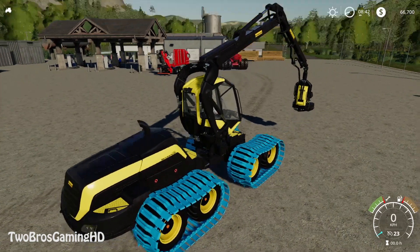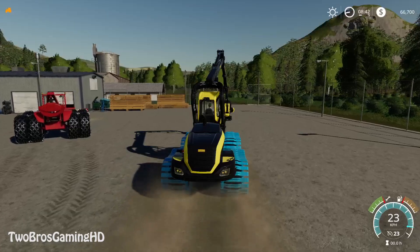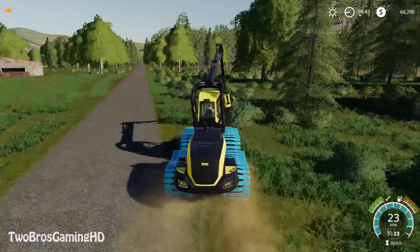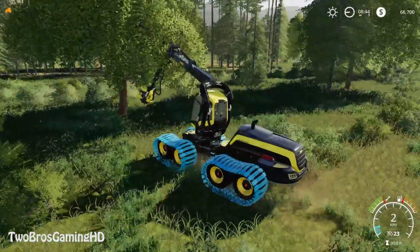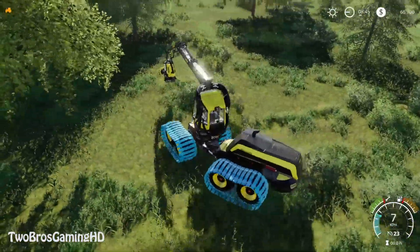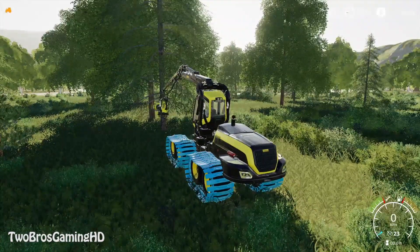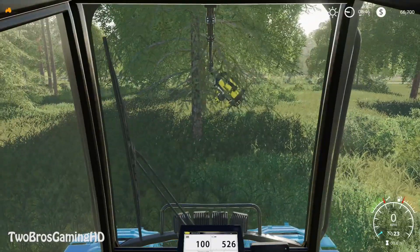I'm trying to lift it up. We have the Ponsse Scorpion King and we're going to get out in the forest with it. I think it's looking quite cool with all its different colors. Going out now — this tree right here is not supported, so we're going to head for another one, this big pine, to see if we can get it down.